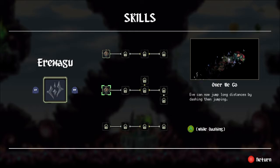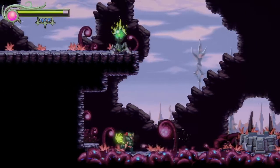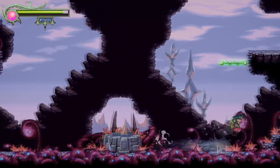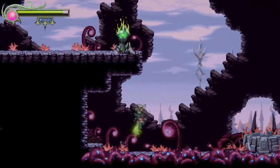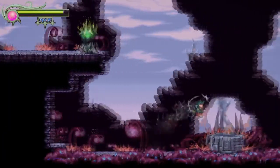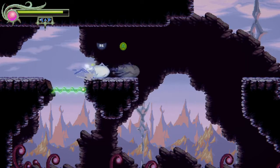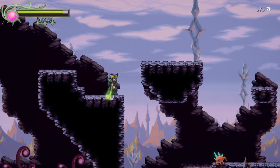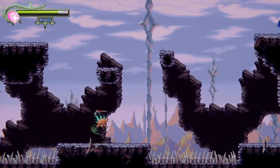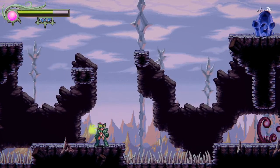New skill unlocked — Eve can now jump long distances by dashing then jumping while dashing. Wow, I feel tingly now — time to try out these new moves. So we dash-jump — nope. Oh, dash-jump, there we go! Let me try that again. Kind of works. Right button — there we go. A little worried about it but I think we can work with it. I just need to get him out of my hair first.